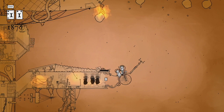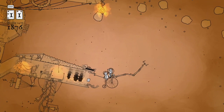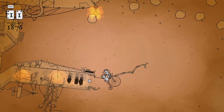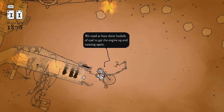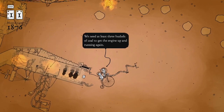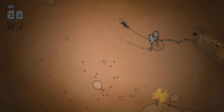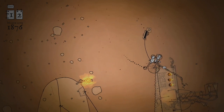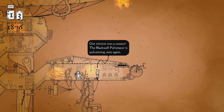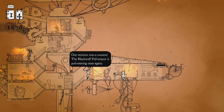We gotta collect coal! Weird - how do we move? We're like rotating the world. I'm moving these three bushes, I'm moving this arm - get the engine up and running again. It's getting dark - get it! Now how do we get out? Our mission was a success - the Blackwell pulverator is pulverating once again!